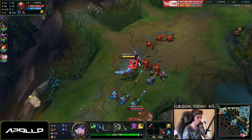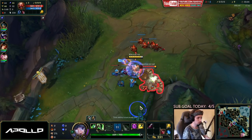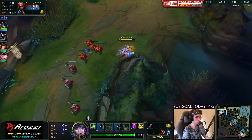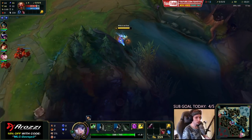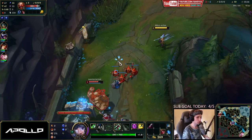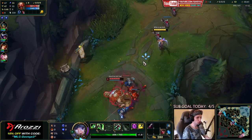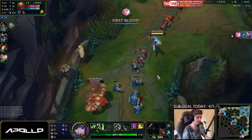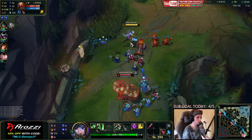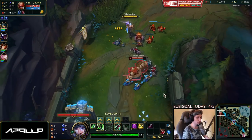A couple things about Gragas: if you engage on him, he's probably going to press E and disengage. The way you counter Gragas is by standing behind the creeps, and basically what that does is cancel his E. If you are standing right behind the creeps, he can't land an E on you because it will get stuck on the first few creeps. So if you do it properly, you can actually dodge a few E's by standing behind the creeps.